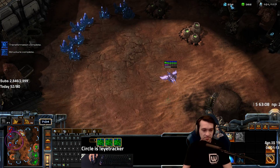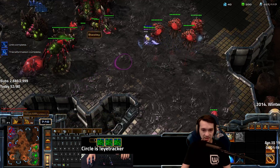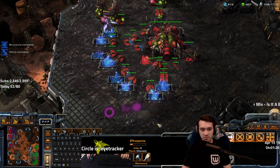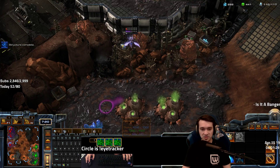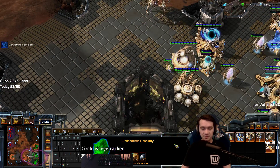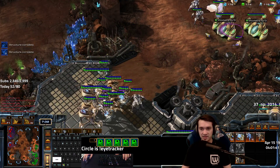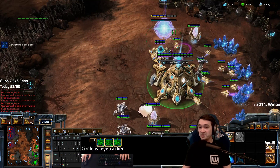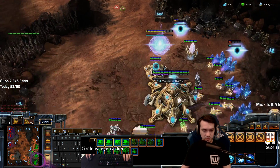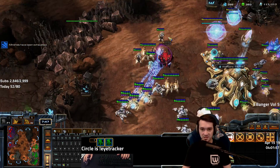The big threats now are an all-out attack — he may have built a bunch of units, possibly Mutalisks. I'm still building probes. He didn't have any Drones there, which is very important to know. I'm starting to get concerned — need to construct additional pylons, which is a constant issue. I don't want him to see the Colossi, so I'm sending the Stalkers out to kill the Overseer.